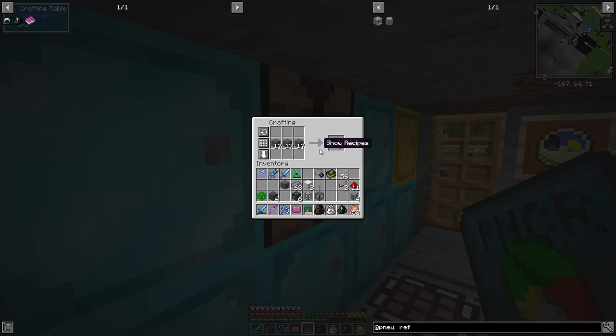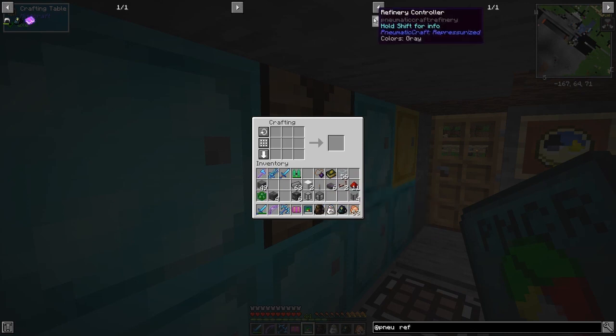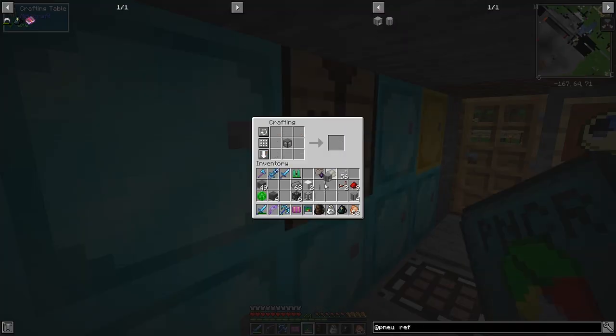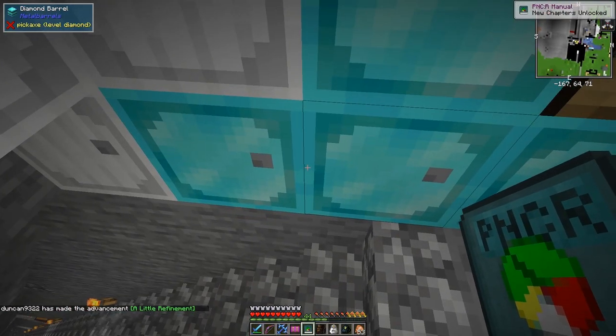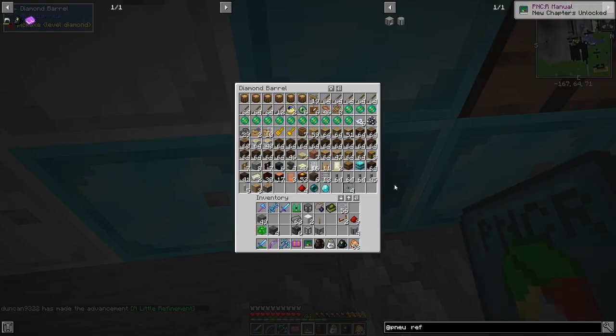We'll just make six more — one set should do. We've also got the small fluid tank — we need two pieces which we've got already. Let's just craft this up. We also need some trapdoors to cover the refinery faces — I think we need 24.